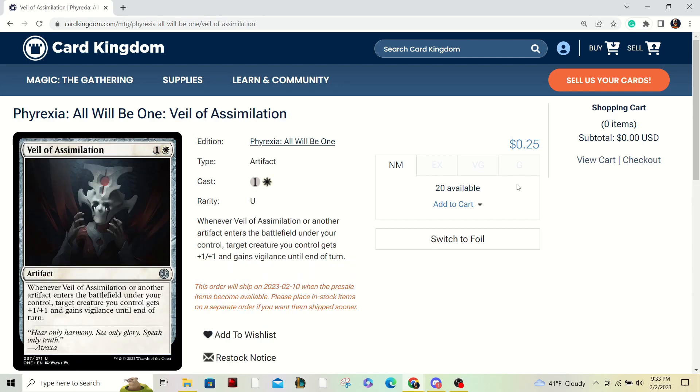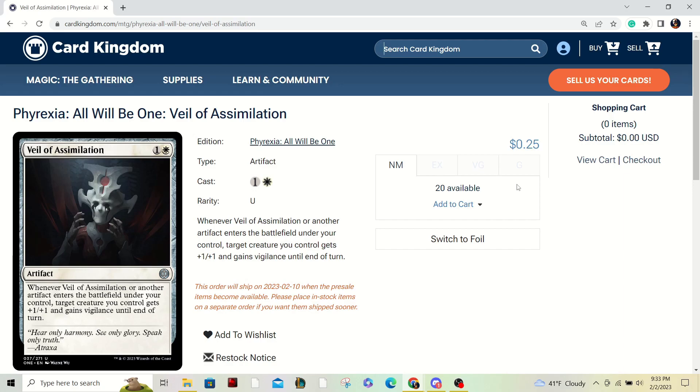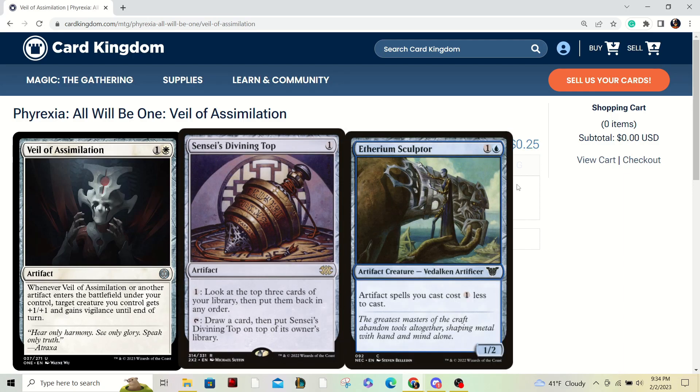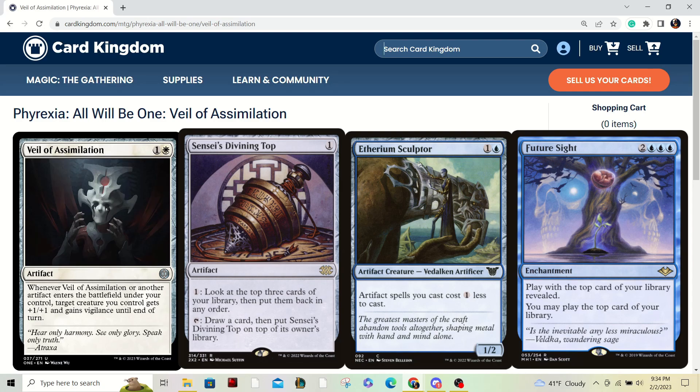For my uncommon pick, Veil of Assimilation — mostly because its ceiling is extremely high. You could play this in your eggs or Cheerio decks. Things that play Shu Yun: you could give him Double Strike, and the prowess mechanic triggers when you play a non-creature spell, getting plus one plus one. The nice thing about Veil of Assimilation is you could target anything. So if you have a Sensei's Divining Top, a Cantrip, and a Future Sight-like effect with three creatures, you could theoretically pump them all up and make them lethal attackers. Most other commons and uncommons don't have this kind of high ceiling effect.